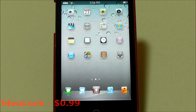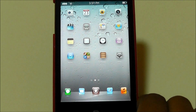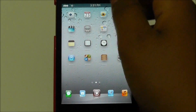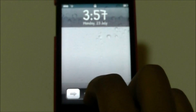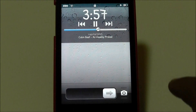The next Cydia tweak is called Video Lock. Video Lock is 99 cents in the Cydia store. What it does is — when you are watching a video on YouTube and you lock your device, it will not stop the playback. You can configure it in the Settings app with just an Enable toggle. If I go into a video and search up Calm Beat, it starts playing, and when I lock my device and double tap the home button, I can still play it right there even though it's not in my music library.